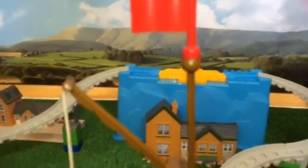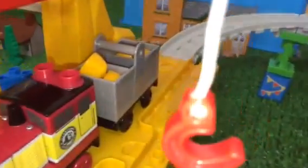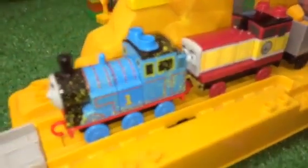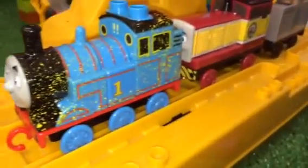Here is the station — both Thomas and Dart safely arrived at the station with their blocks in the cart. Here you can see the blocks. Look how beautiful Thomas looks with all that gold dust.